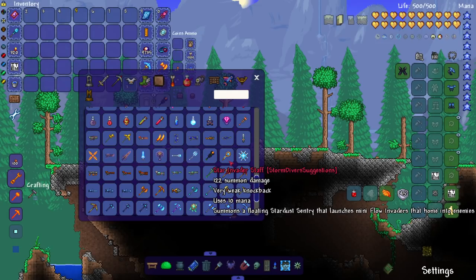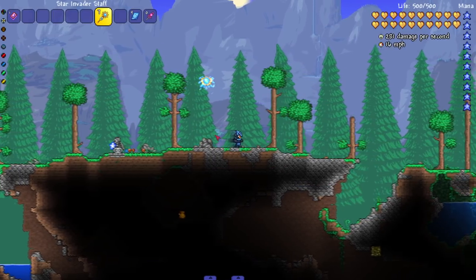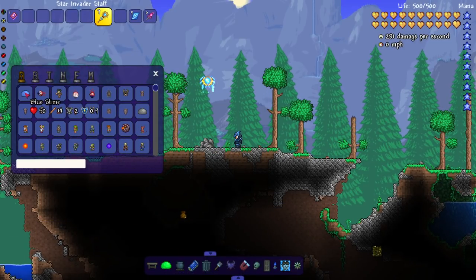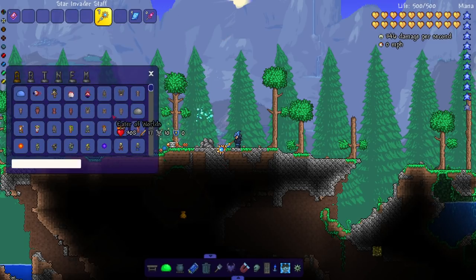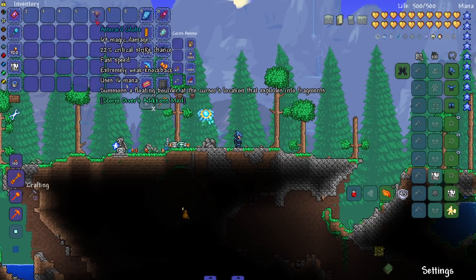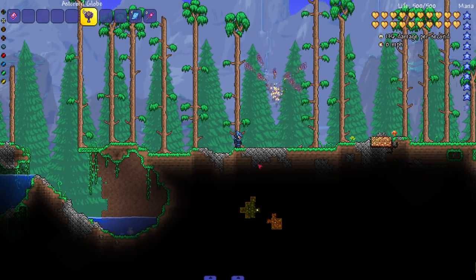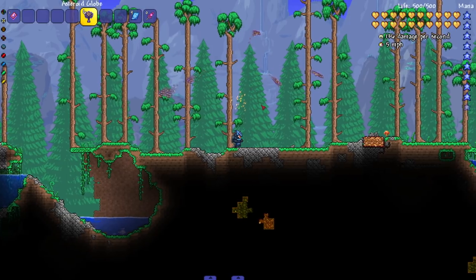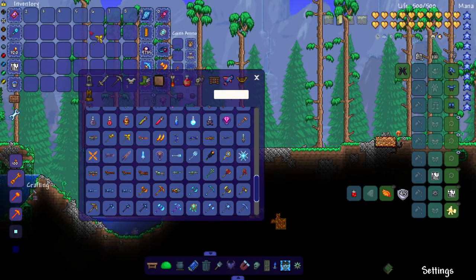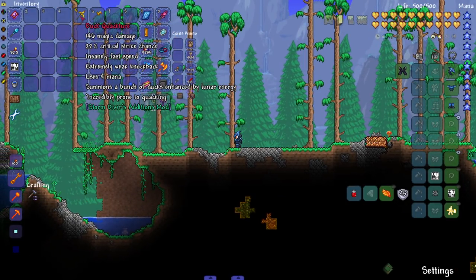There's some star invader stuff — a floating stardust sentry that launches mini flow invaders that home in on enemies. I like how stardust summons are miniature versions of the enemies that attack you. We've got an asteroid globe that summons a floating boulder at the cursor's location and explodes into fragments — I like that satisfying mining stone noise. There's also some duck stuff — a duck quactor that summons ducks enhanced by lunar energy.